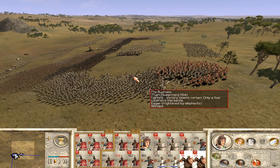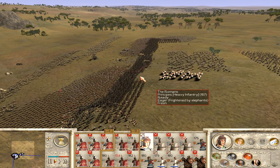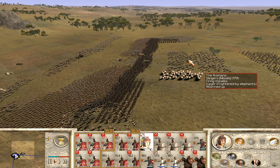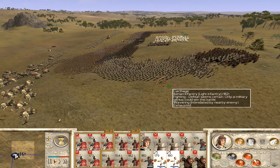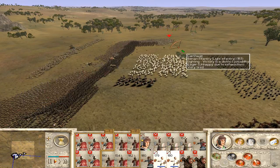Elephants are eliminated! But still we are heavily outnumbered. We need something decisive — some kind of blow — and this blow will hopefully come very soon with the killing of the general. We need to kill Hannibal himself. This is the decisive moment of this battle.